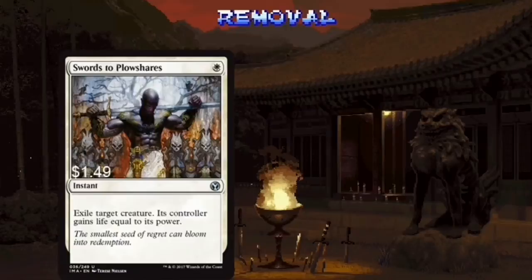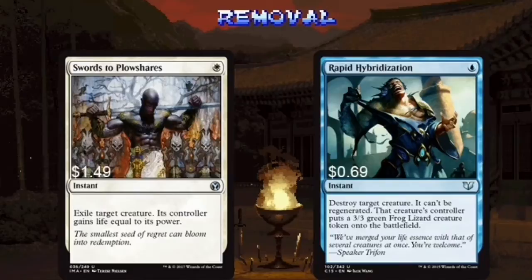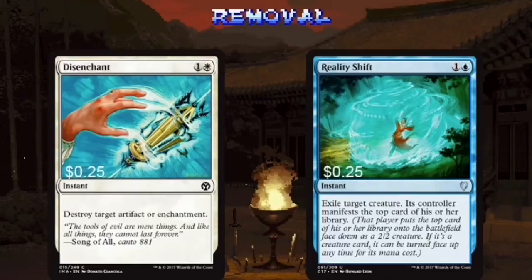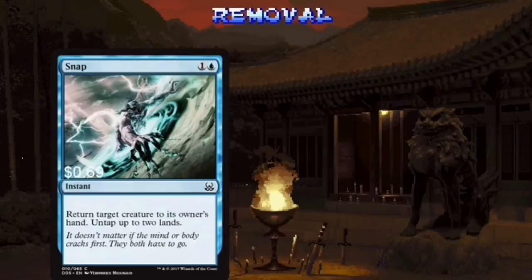Just a heads up, there's a lot of removal in this deck. We'll start things off with the classic, Swords to Plowshares. Next up is Rapid Hybridization — when in doubt, turn that nasty threat into a 3/3 Lizard instead. Disenchant and Reality Shift are both versatile removal spells. Reality Shift is especially popular lately, and for good reason. Turning a massive, indestructible threat into a pathetic 2/2 is always fun.